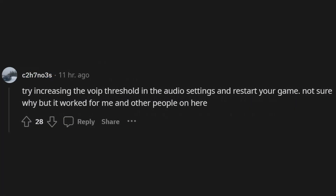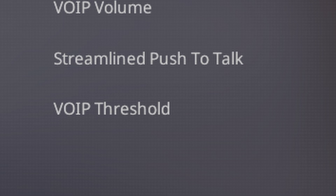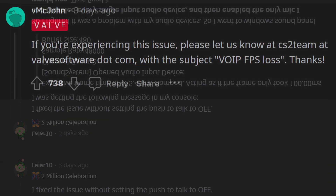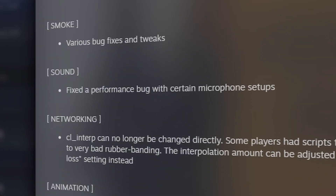Other players found a different solution that worked out for them, which is by increasing the VoIP threshold in the audio settings and then just restarting CS2. Other players found a different solution, which is just by disabling all their audio devices except the mic in use. Each of these has been reported by players as a fix, which Valve confirmed they are aware of the issue, and eventually followed up with an update saying they fixed a performance bug with certain microphone setups.